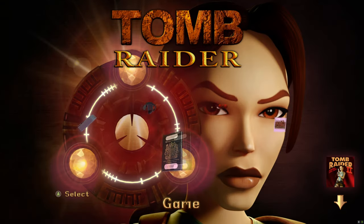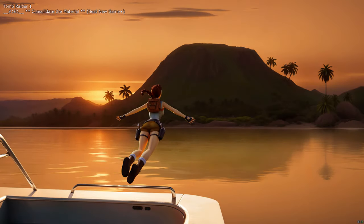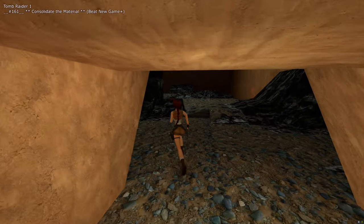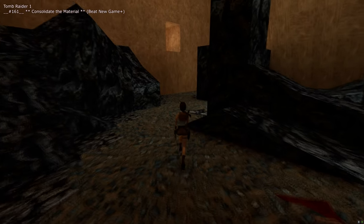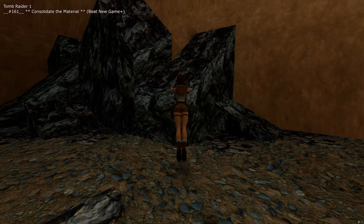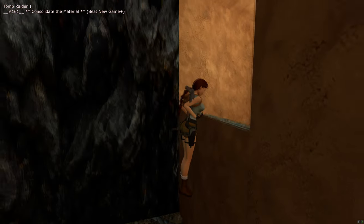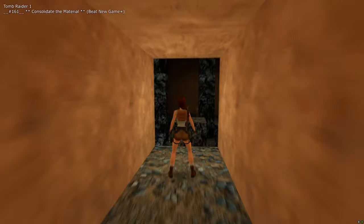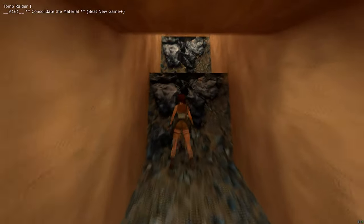Back at the main menu, hit load. This slot is for beating the game on New Game Plus, which is the 'Consolidate the Material' trophy. I saved here at the last possible point after defeating the final boss. Because of where the save point is you do have to do a little bit of platforming — Natla is already dead. New Game Plus means you take more damage, so I'll speed this footage up. Just complete the last linear bit of platforming to get to the end of the level.